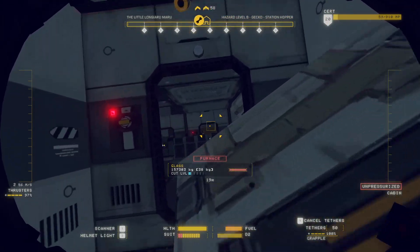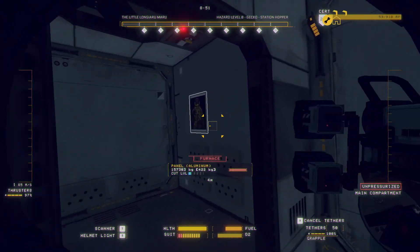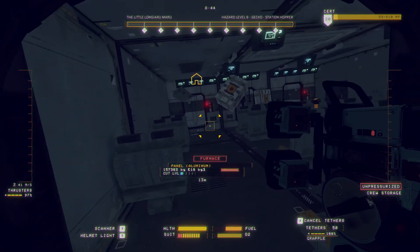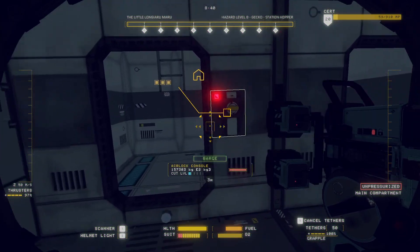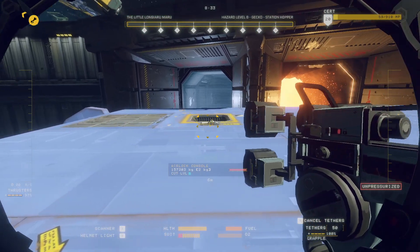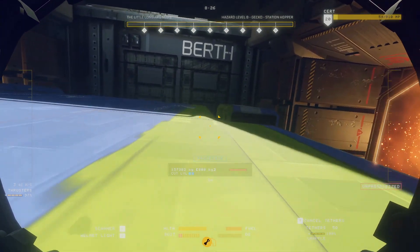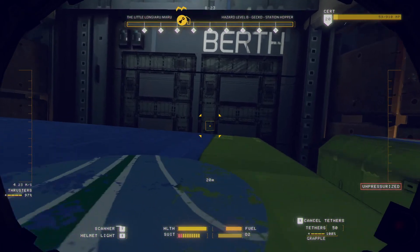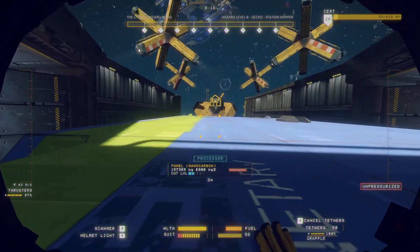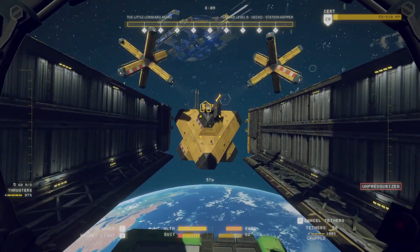I'm going to pause the video here because the one I always see people having trouble with is the salvage runner. The salvage runner pre-full release was a very buggy ship, but the release notes for the full version say they fixed those bugs. I've taken apart a few salvage runners now and haven't seen any of the old bugs. The salvage runner is probably the easiest ship to decompress in the game - I have more trouble with mackerel than I do with salvage runners.